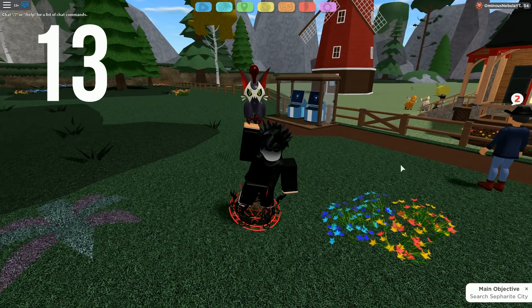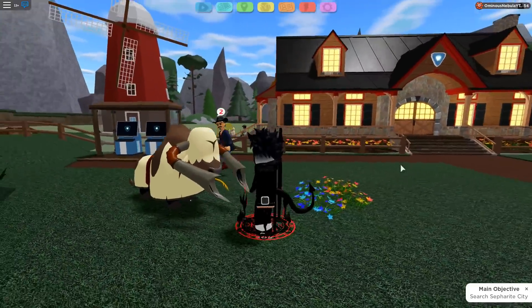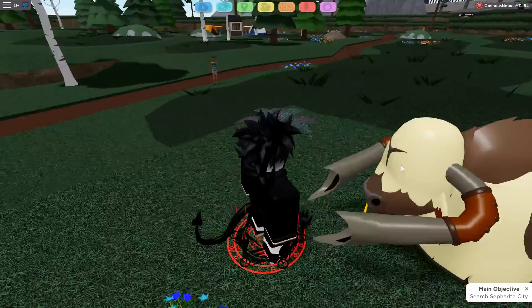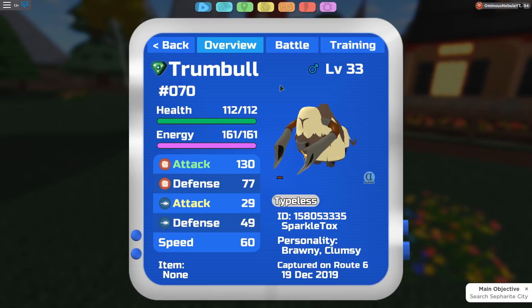Coming in at number 13, we have Trumbull. This man doesn't even have eyes. Look at his nose — oh my god, Trumbull, just no. The color scheme for the Gamma and Gleaming versions — the Gleaming is all right but the Gamma is ugly. Trumbull is just ugly, so let's move on.